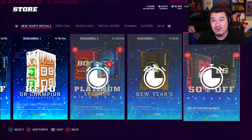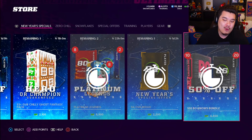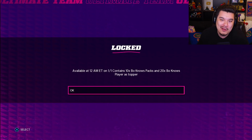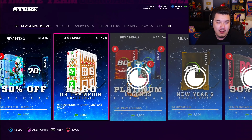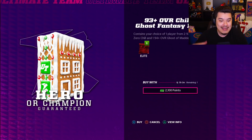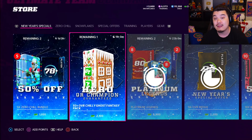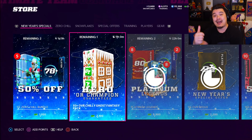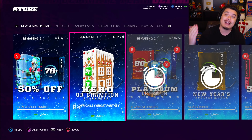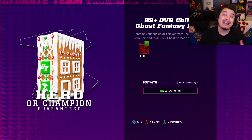I'll probably rip that bundle around the midnight point along with the New Year's 94 overall redux card — that could be pretty nice. I think the cheapest 94 right now is like 250k-ish. So I don't know, it might be worth it. I'm gonna do it just because I'm a YouTuber and all. And then the Bo Knows bundle — I'm not actually sure about opening that, but yeah, for this video we're gonna check out the zero chill bundle and the ghost of Madden fantasy pack. As always, if you guys enjoy the videos, hit that like button — it really helps me out.